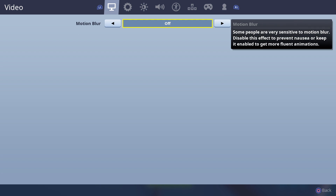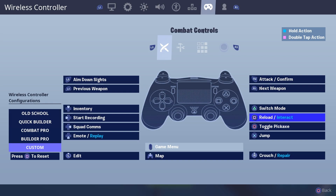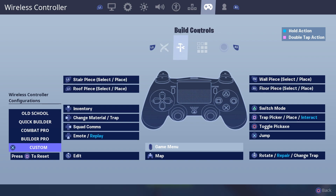Ahora vamos con la configuración de Claw. Yo tiene años que no juego Claw, lo usaba en Call of Duty. Esta segunda es para jugadores de Claw, cualquier tipo de Claw sirve; si hacen doble Claw creo que les convendría buscar tal vez otra. Cambiar de modo en triángulo, recargar/interactuar en cuadrado, el pico en el círculo, saltar en la X y el edit está en el stick. El mapa está en el pad.